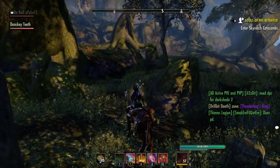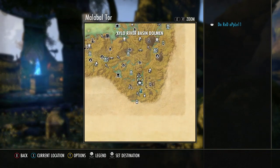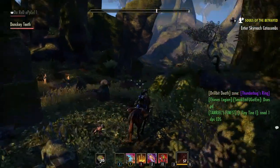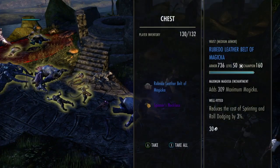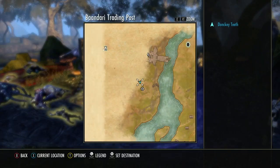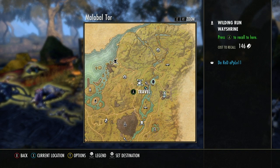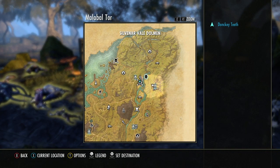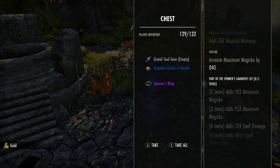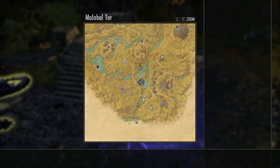In the next clip I'm going to show you me getting some good loot out of it and tell you what they sell for. Here I'm just showing a quick overview of the path you take and the dolmens you're going to do. In this clip I believe I get the Spinner's necklace, which is the best thing you can get. I ended up COD'ing it to a friend for 25k because he really needed it, but they usually sell for at least 40k on the guild traders. Here I also end up getting the Spinner's ring, which sells for 20k — I'll show me selling it at the end of the video.